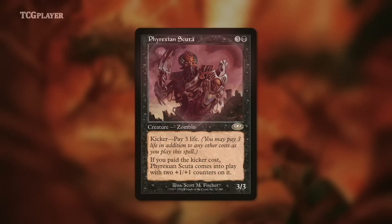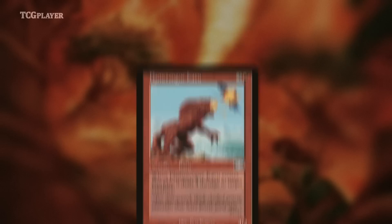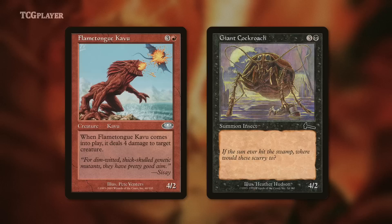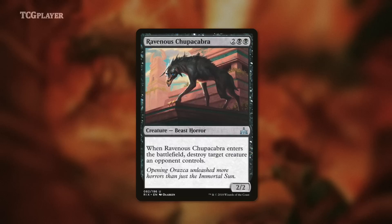It's hard to argue that the most influential Planeshift card isn't Flametongue Kavu, or FTK as it was known back in the day. Were there cards like FTK before it came along? Sure — Nekrataal is a pretty obvious comparison point, and Nooktabi Orangutan, Cloud Chaser Eagle, and even Man-o'-War are similar, but none of those present very threatening clocks. FTK, on the other hand, is a giant cockroach — only 5 hits from that thing and you're dead! Its impact on players is clear: when Ravenous Chupacabra was revealed during Rivals of Ixalan preview season, it wasn't referred to as another Nekrataal. It was another FTK.